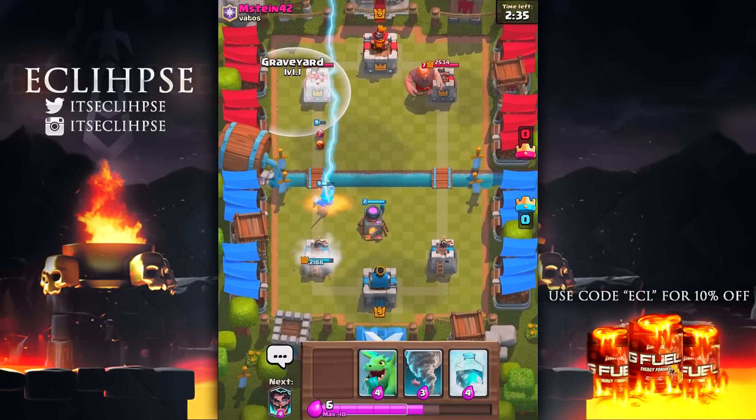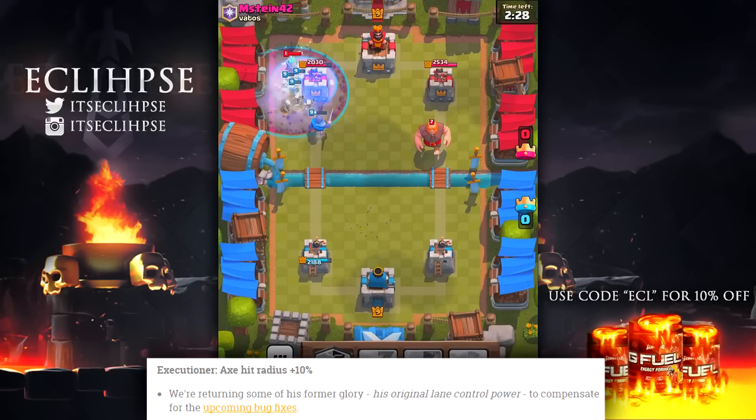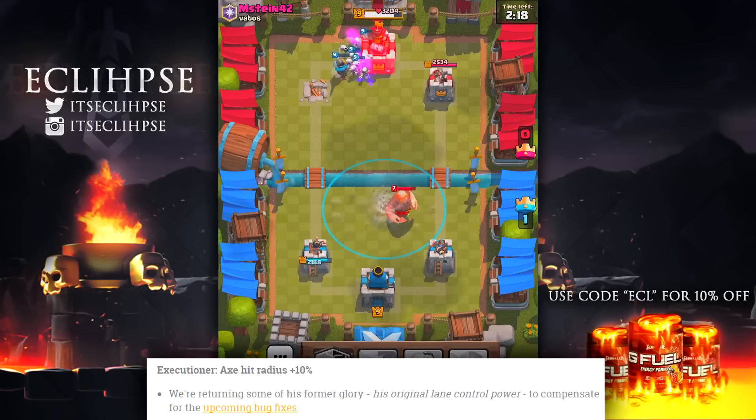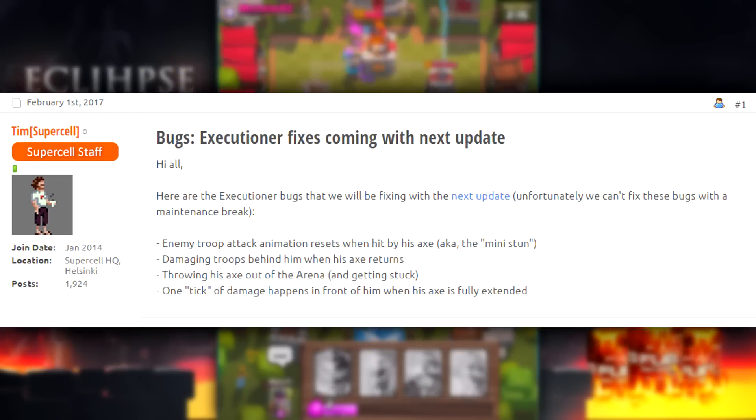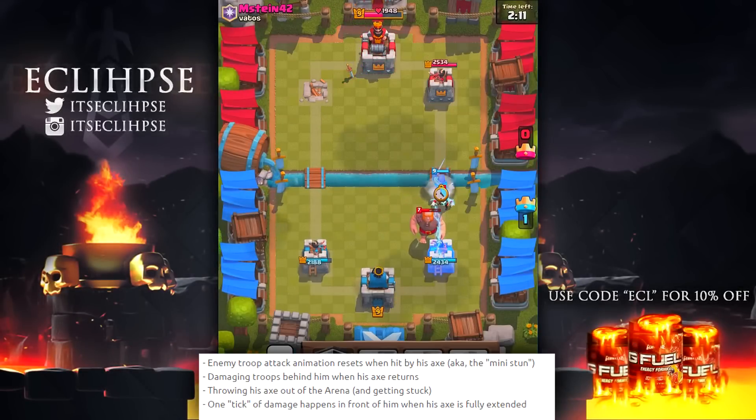The first troop being affected is the Executioner, and they are adding 10% to his radius. The description says they're returning some of his former glory — his original lane control power — to compensate for the upcoming bug fixes. Clicking the link takes you to the Supercell forums. The first bug listed is that enemy troop attack animations reset when hit by his axe, essentially stunning them like a Zap spell.